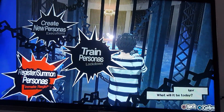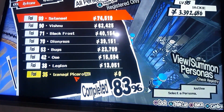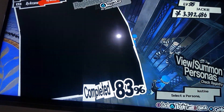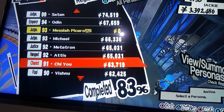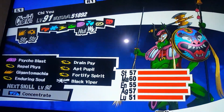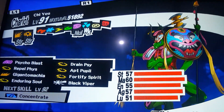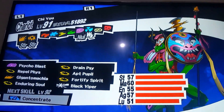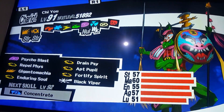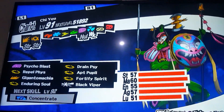Now, the first thing you have to do to make your ultimate Yoshitsune is acquire Chi-You's ability to Drain Psy. That passive skill is absolutely vital. You can get the skill if you level it up once your Chariot ranking is maximized — there's a fair chance you'll get that skill upon fusion from Chi-You.